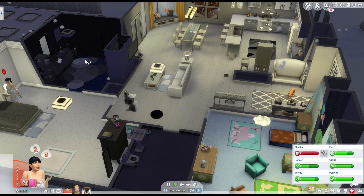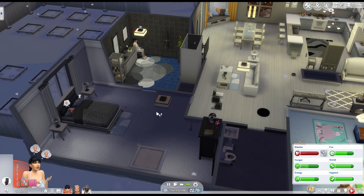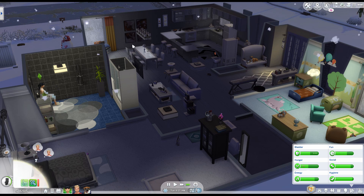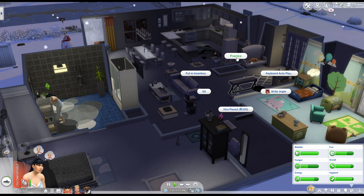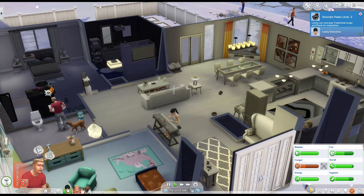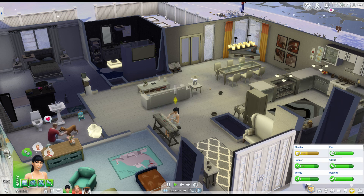Leslie's awake because she has to go to the bathroom badly. She's actually in a really good mood, so we'll have her get some leftovers, fill Kaya's bowl, and then practice the instrument to get up that daily task. Her piano skill is up to three and her daily task is all complete, so we don't need to have her play anymore.